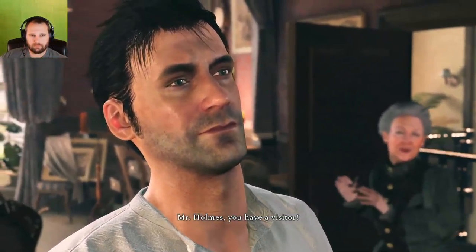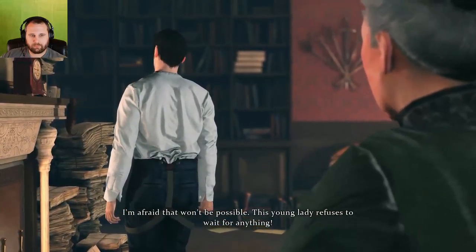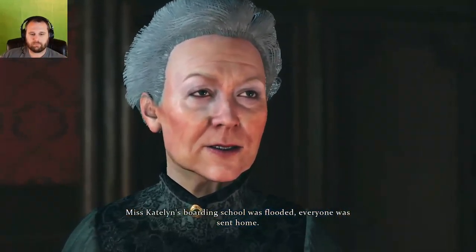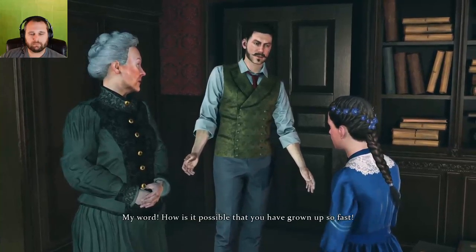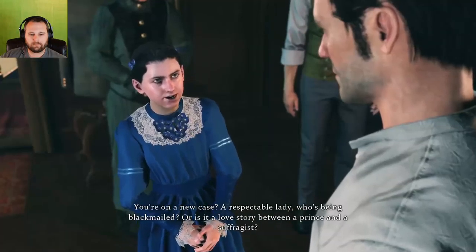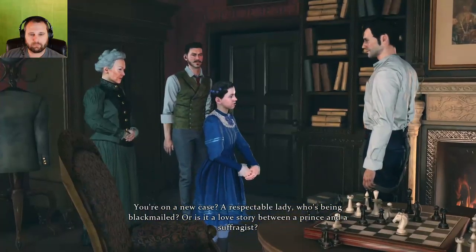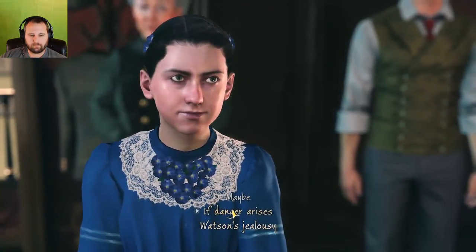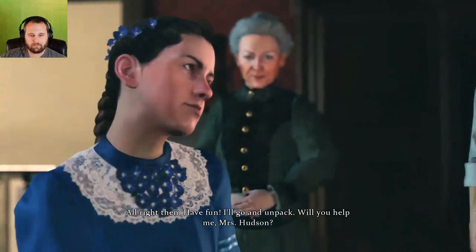Mr. Holmes, you have a visitor. Oh, just ask him to wait. I'm afraid that won't be possible - this young lady refuses to wait for anything. Father! Caitlin! Miss Caitlin's boarding school was flooded, everyone was sent home. My word, how is it possible that you have grown up so fast? You'll be staying - wherever will we put you? Holmes, I'll give her my room of course. You're on a new case - a respectable lady who's being blackmailed? Or is it a love story between a prince and a suffragist? However did you guess? Only if our lives are in danger will I tell you.